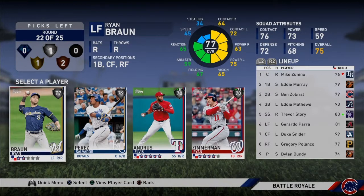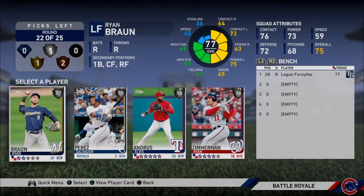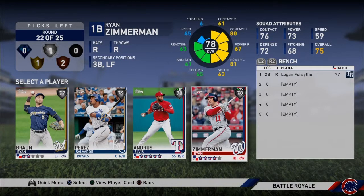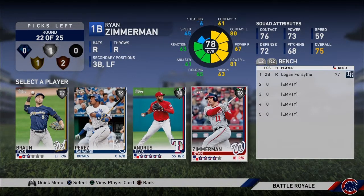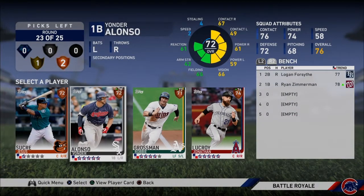Man, this is a tough decision and we also have another gold coming. Let's go with lefty — one, two, three, four — two righties, they're all righty bats. 63 vision, 67 vision, 65... alright, we're going with Ryan Zimmerman. I'm taking a little too long.